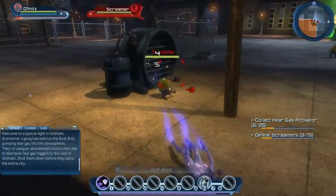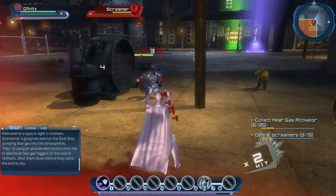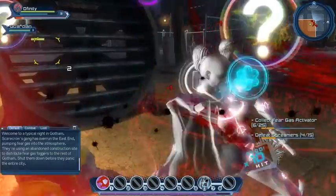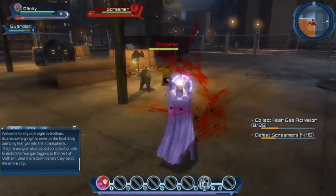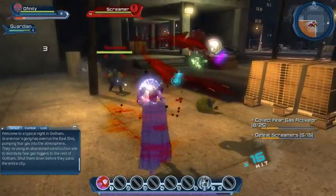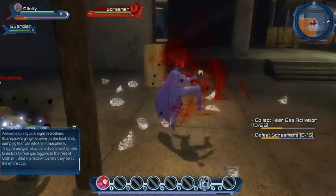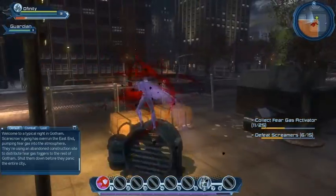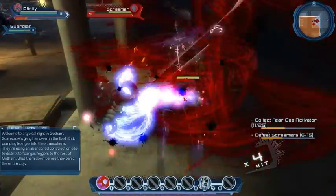I'm not sure if we have to defeat these or destroy these machines here. Let's bring out our little pet. The quest objective is to collect fear gas activators, which drop off the mobs. You can see the mobs are going for my pet, which means the pet must be doing a lot of damage. We're just getting straight into it — no mucking about.